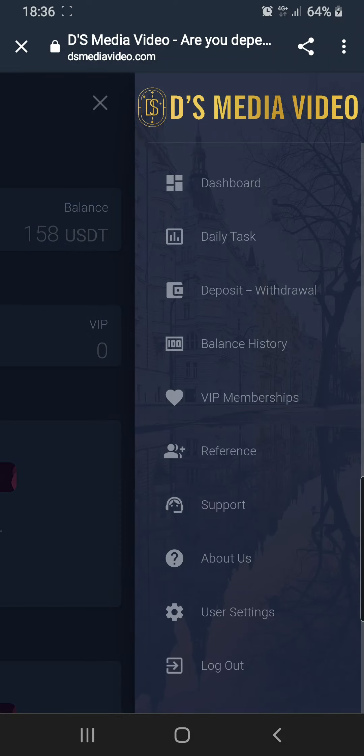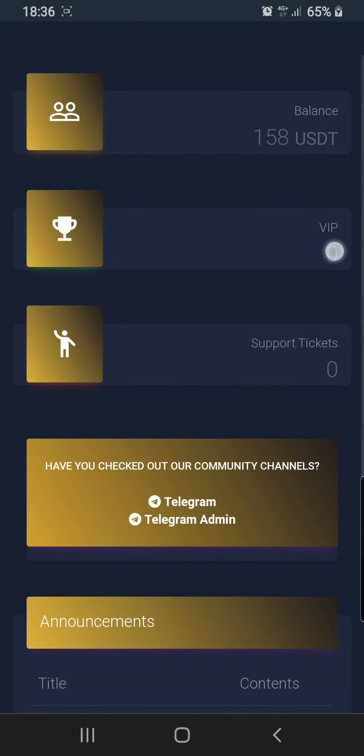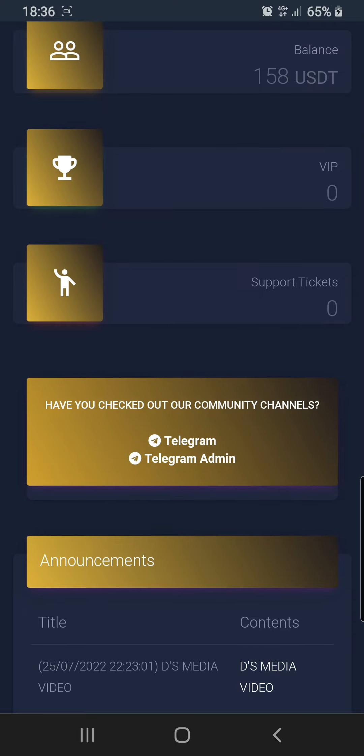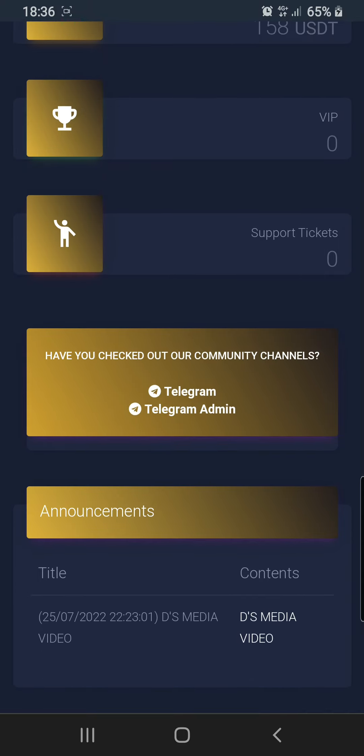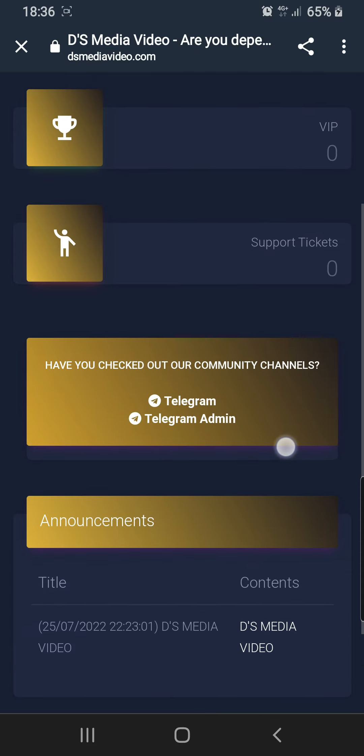Welcome to DS Media. I just got this from Hassan Pakistani who I work with — he introduced me to the platform. When you sign up you get 158 USDT as an upgrade bonus, which is used to upgrade your VIP. I have zero VIP right now, which is why it shows support tickets here with nothing. When there's any announcement you come to the site.